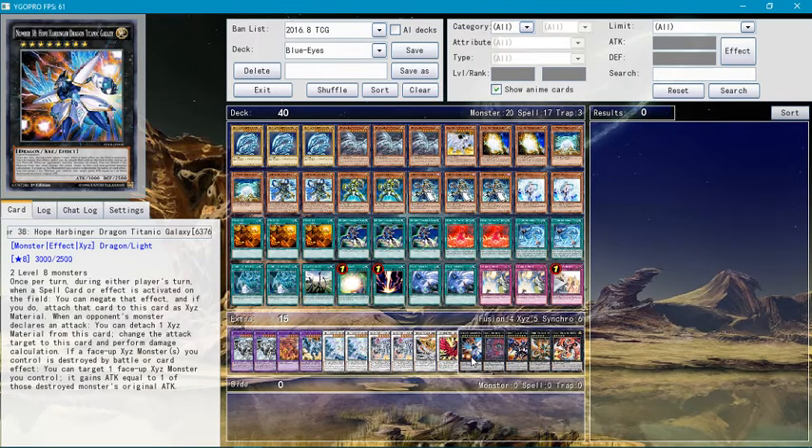Number 38 Hope Harbinger Dragon Titanic Galaxy — the point of this monster is that when a spell card is activated on the field, you can negate it and attach that card to this monster as an XYZ material, which is amazing. When it declares an attack, you can detach an XYZ material from this monster, and the same monster that targets this card during damage calculation gets its attack applied. Also, if a face-up XYZ monster you control is destroyed by battle or card effect, you can target one XYZ monster you control and gain attack equal to one of its original attack points.